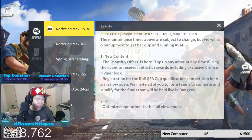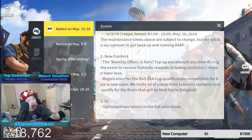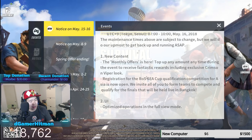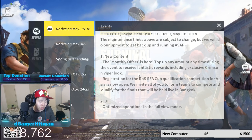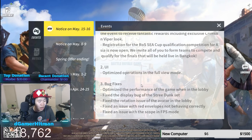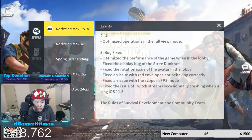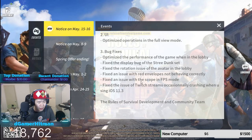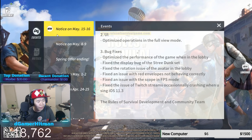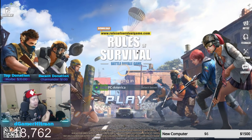There is new content — there's gonna be the monthly offers, which is your top-up of any amount during the time. You'll see a fantastic reward exclusive Crimson Viper skin, registration for the C cup qualification. We also got optimization for full view mode, bug fixes, optimized performance in gaming lobby, fix display bug, fix rotation issue on scope.